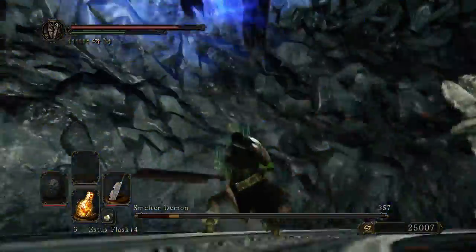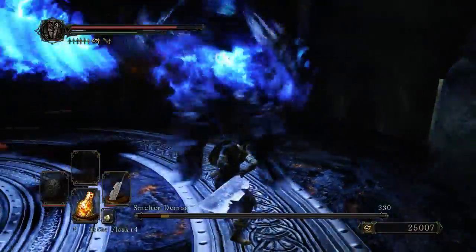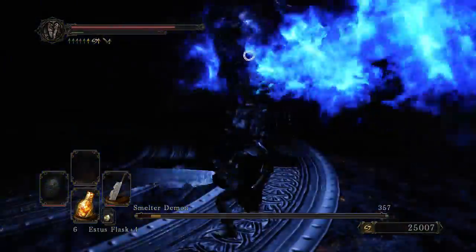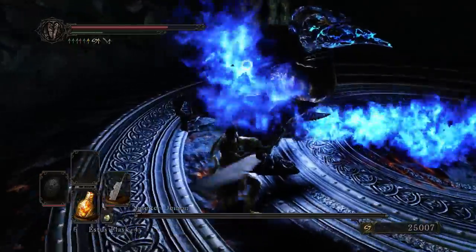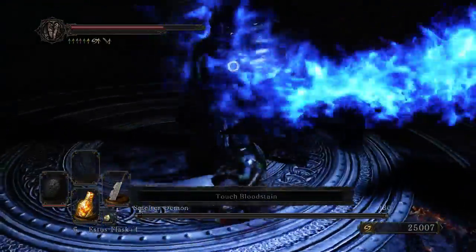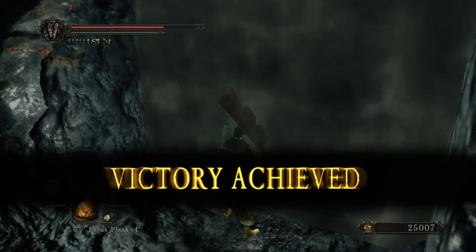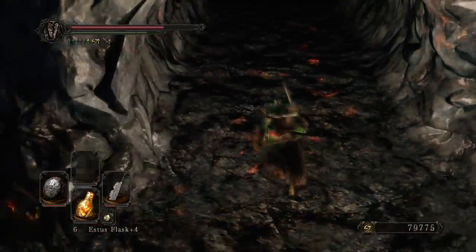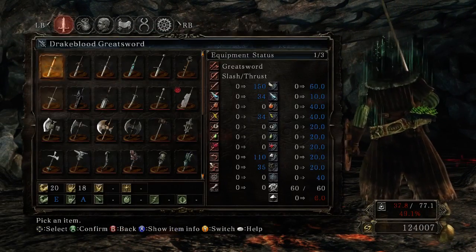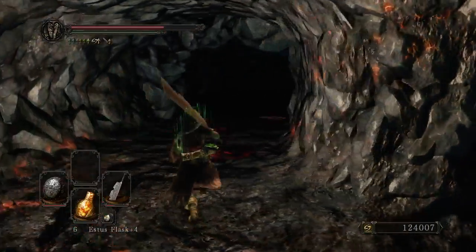I probably dodged a bit early on that one, but it worked out for me. Managed to clip him there - could have gotten better sweet spot damage, but no matter. Two more hits. One, two - come on Smelter - there we go. Thought I almost mucked it up there. That would have been the saddest thing. And get another Smelter soul, just in case I want to dual wield Smelter swords - not a silly idea at all. I'm joking.